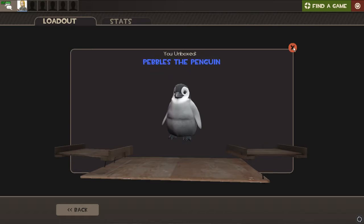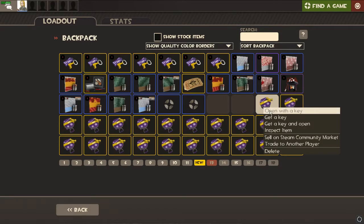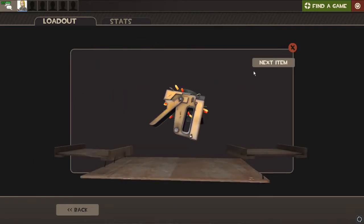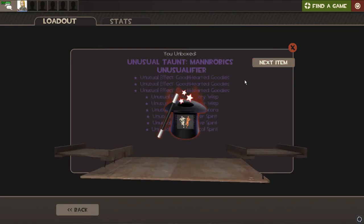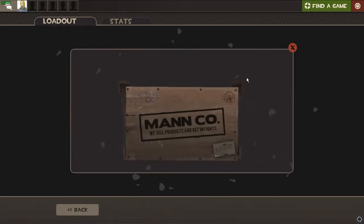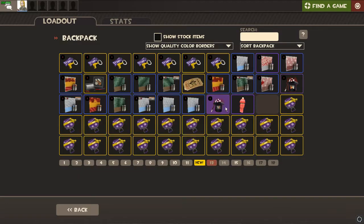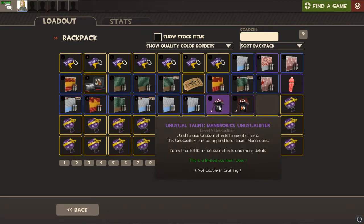Oh look at that, we got Pebbles the Pangolin — it's a cute pet cosmetic. I actually have a Square Dance taunt so I could use the Unusual Fire. And then — are you kidding me — we got another Unusual Fire! That's two Unusual Fires! The universe is being very kind to me, although I don't have the Manrobics taunt.